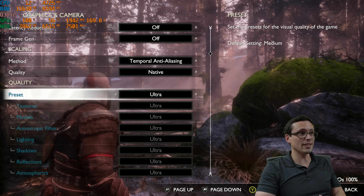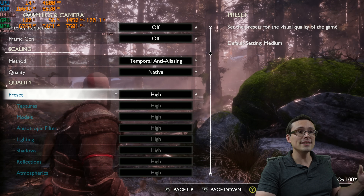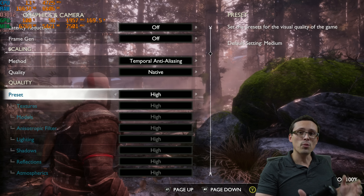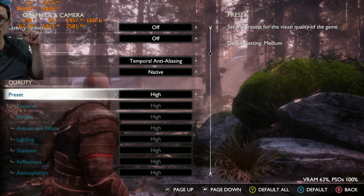Watch what happens when you turn down the graphics settings — you see them change in real time underneath the menu. And I absolutely love that, because then when you change individual graphics settings, you can see what they do in real time. And if you're running a frame rate counter like I am, you can see the frame rate change.